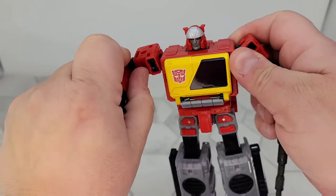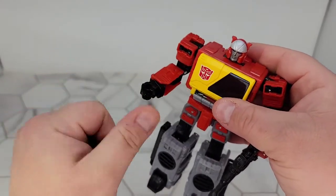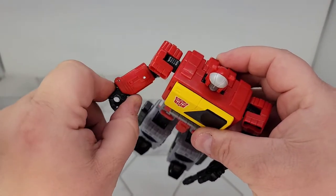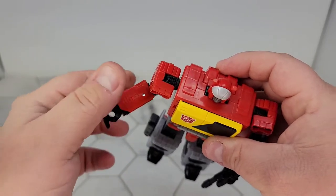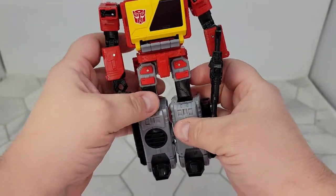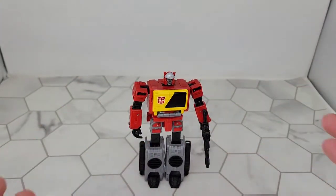One thing I don't like — I keep bumping the thing — is on the hands during transformation they go like that, there's no stop. They can go in too far. There's a spot where they either want to go in or go out, but it doesn't lock into place. That's kind of annoying. You've got ankle tilts, a good knee bend, you can do the splits, good elbows, shoulders, and the head is on a ball joint. Yeah, I super love this bot.